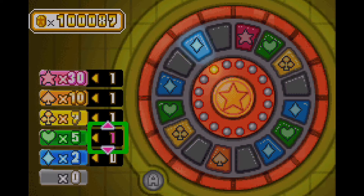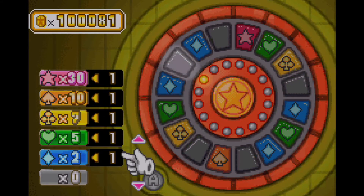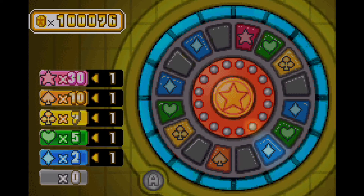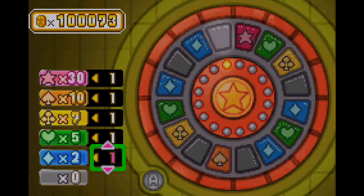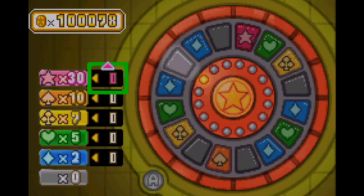Let's place one coin on each of the categories — star, club, spade, heart, and diamond — and see if I get some awards. I haven't gotten anything. It looks like we keep on getting green shells. As you can probably tell, I've already become rich enough, so I'm probably not going to spend much more time here. This video is almost at the 30-minute mark. I was trying to save things up for the shopping menu in Challenge Land, because the coins are used as currency there.